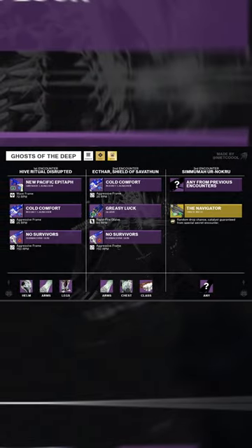This dungeon is now farmable, so I'd recommend hopping in and grinding this set as soon as possible. The first encounter drops the head, arm, and leg piece, and the second encounter can drop the arms, chest, and class item.